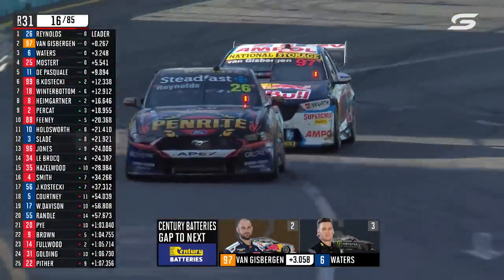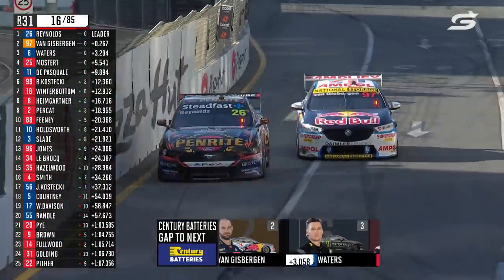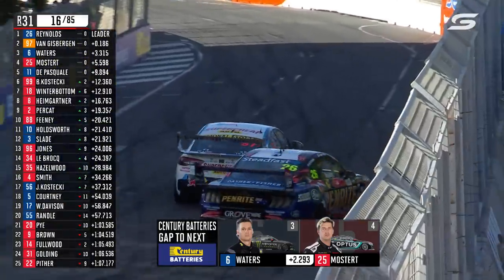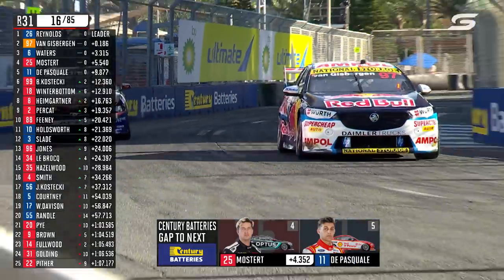Turn one chicane. Shane's looking for another rapid exit here for the dive bomb down the inside at turn four. Does he get it to stick this time? He's actually got more authority in the pass this time and has done it.